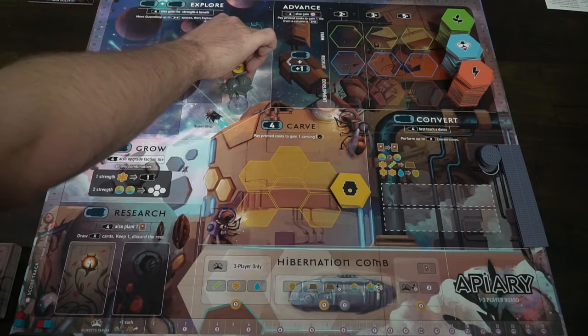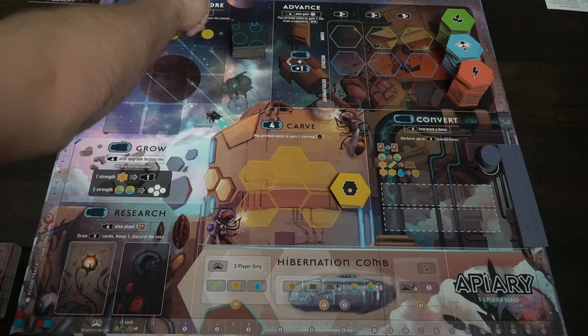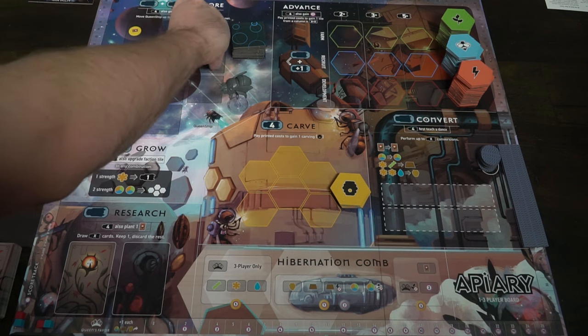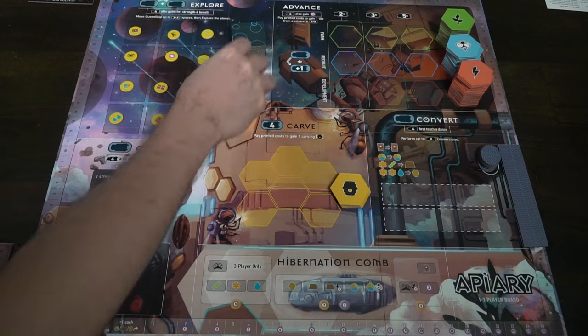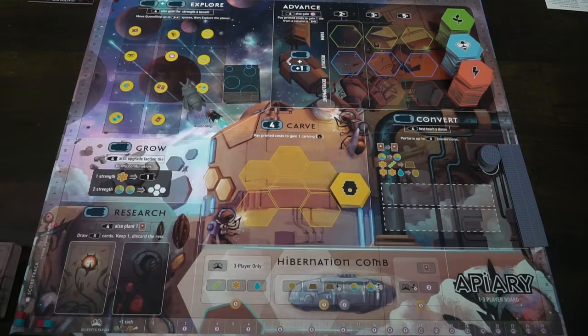Then we have the main game board. In the top left-hand corner, take the yellow circles, flip them face down, mix them up, and place one at each of the locations, then flip them face up. Take the squares — these represent the different planets in the system — shuffle them up and place them next to this area. Last for this area, take the queen bee miniature and place it in the queen bee space.